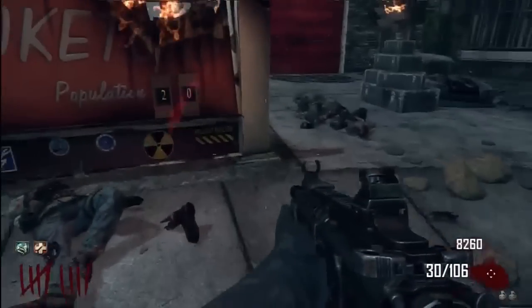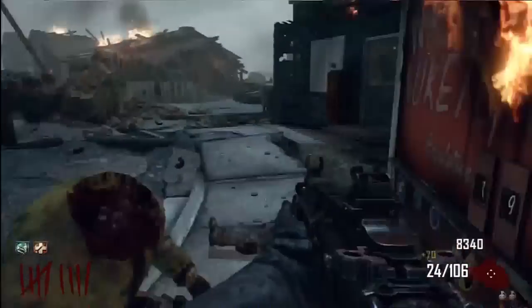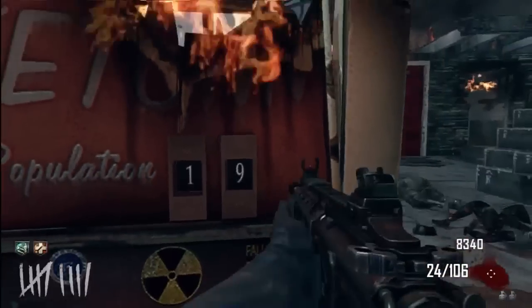Hello everybody, it is HKB Studios here at Horain, and today I'm showing you an amazing Nuketown easter egg. As you can see right there, the population was 20 — I killed that guy and it went to 19.